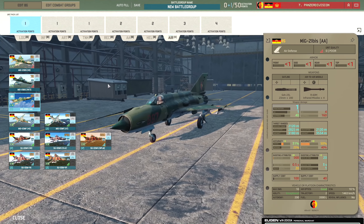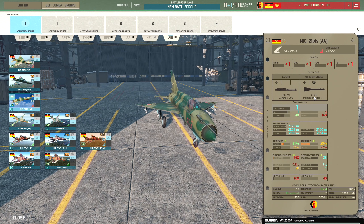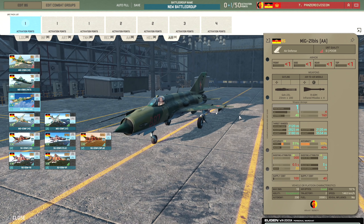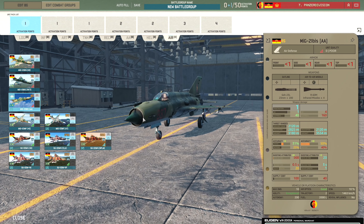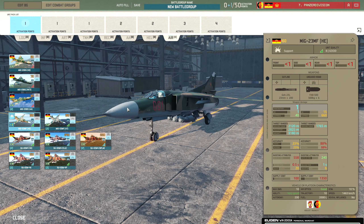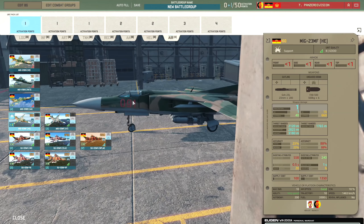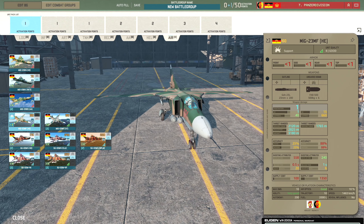Then there's the MiG-21BIS with AA weapons, fitted with the R-60M infrared missile with 3,534 metre range against aircraft and 50% accuracy - a spammable air-to-air fighter. Then there's the MiG-23MF with six 500kg bombs - a relatively decent payload. Only 10% ECM though, with decent speed at 1,463km/h.